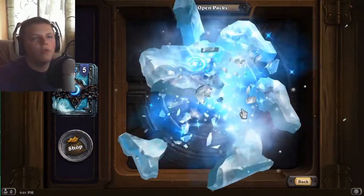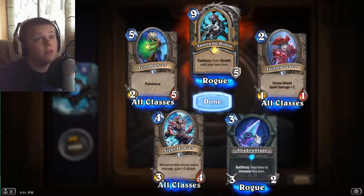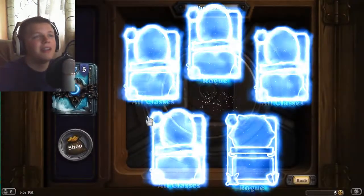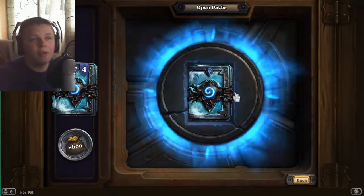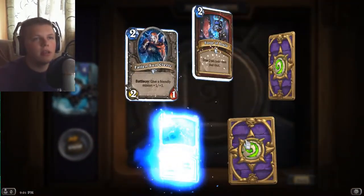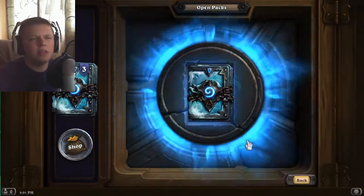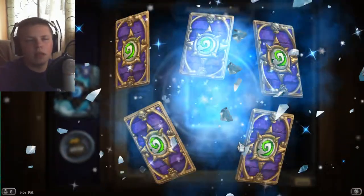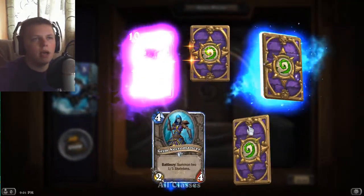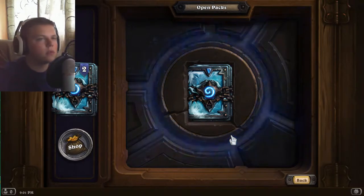I know we'll get another one. Hopefully. Okay, we can play around that — we can definitely play around that. Now we know what we're building. We're going to be building a Death Knight Rogue deck — probably a Jade Death Knight Rogue deck. Because I don't think I have the cards to play Miracle.